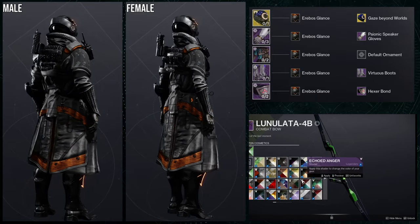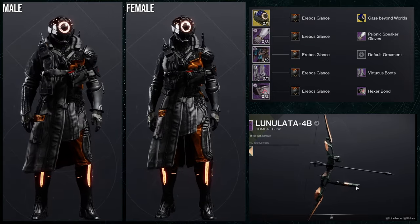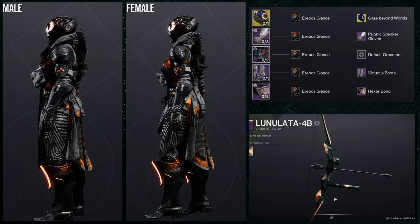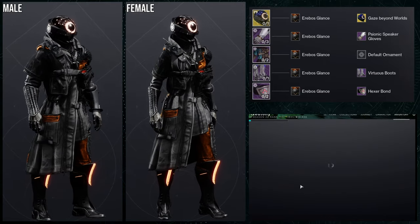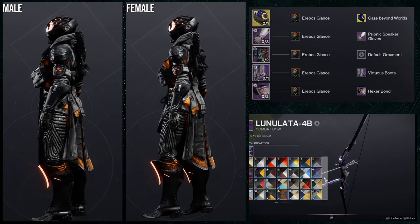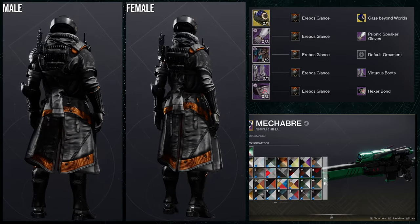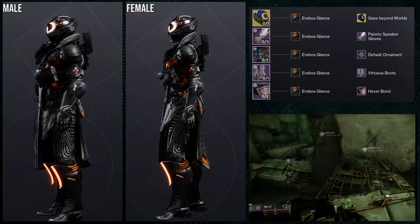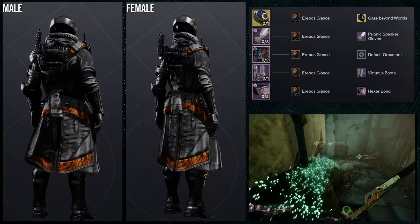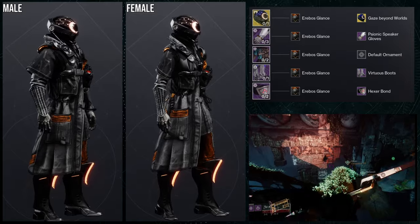Last but not least, the Gaze Beyond World ornament for Eye of Another World — I love this ornament, it's the coolest one in my opinion. It doesn't change the geometry but makes it way more foreboding. The base is literally white, almost like a sky inside, but this turns it into darkness with just a circle of orange, and the dots on the helmet glow too. Arabos Glance is used specifically because the glow is almost the same color as that orange circle.